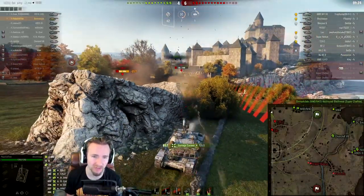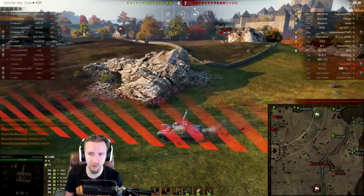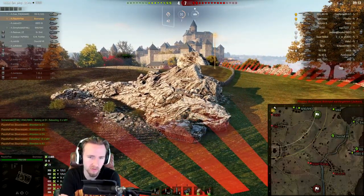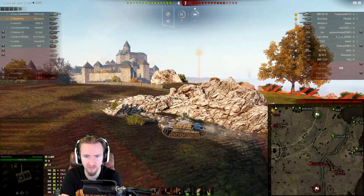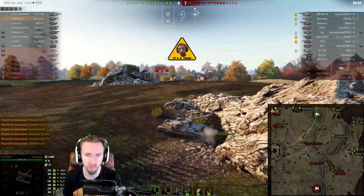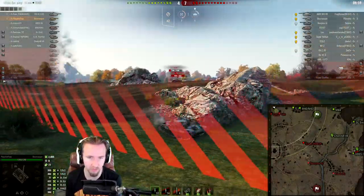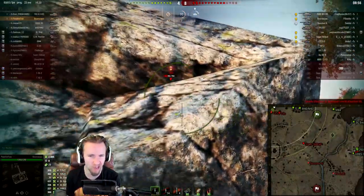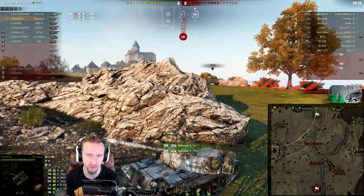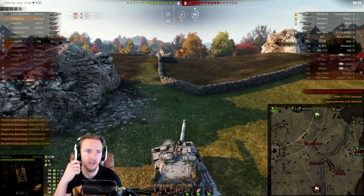Now we're just going to burst a couple of rounds into the T25-2 as they advance — the perfect opportunity for the Bourrasque: a big, softly armored tank. Look how quickly this thing reloads. Unlike another autoloader where I'd be reloading for a very long time, the Bourrasque fires off those two shots before opponents can react, then reloads for another go. We shut down the Leo as well — double tap — and we put our team back into this game.